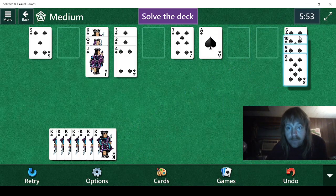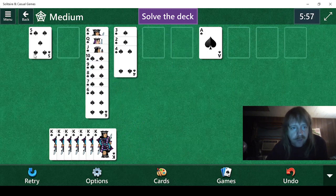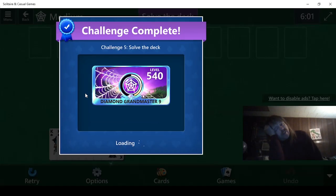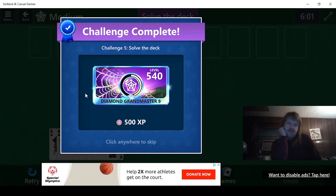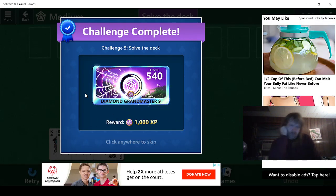Eight, seven, six, five, five, four, three, two, and then ace. There we go. Yes. Getting close to forty-one. Forty-one.